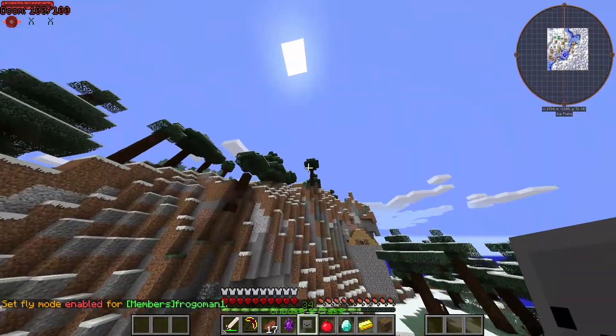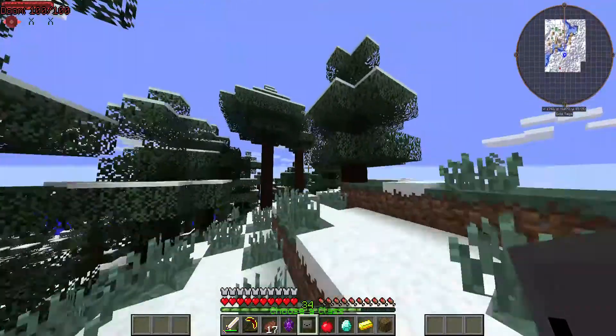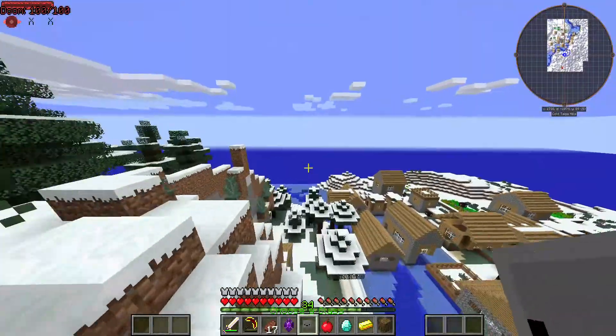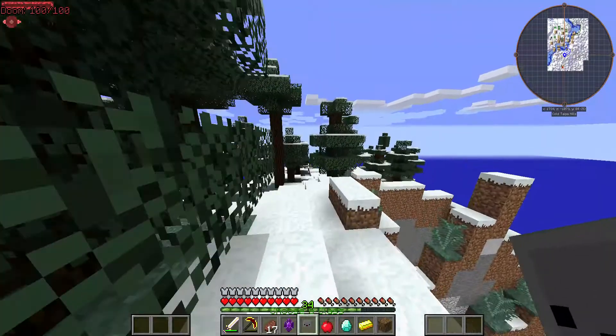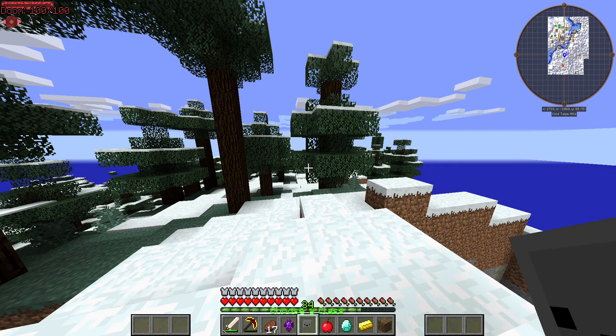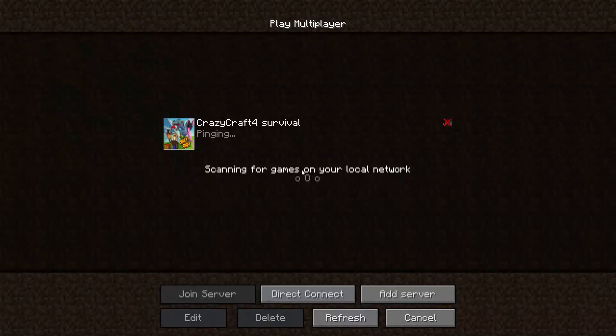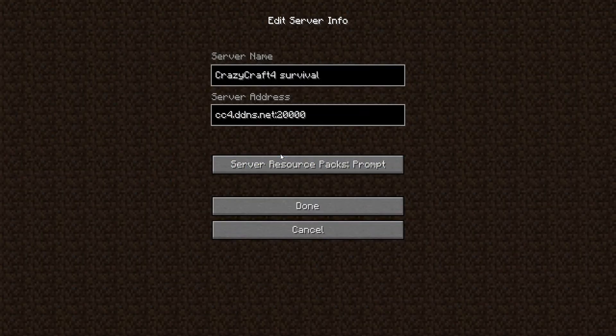Also, surprisingly, slash fly works for members on this server. The admins know it — they just let them fly even if they don't have a charm or something. If you want to play, the server IP is — I know it's a weird IP, but just go with it. The server is amazing.